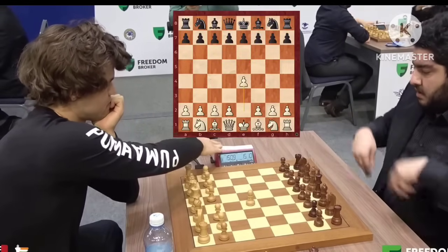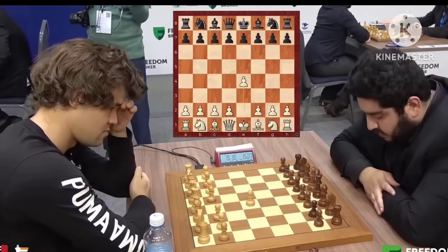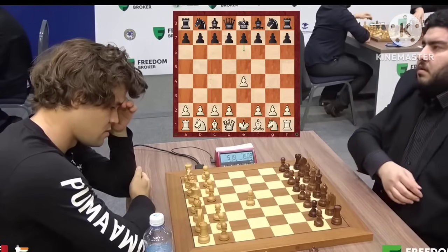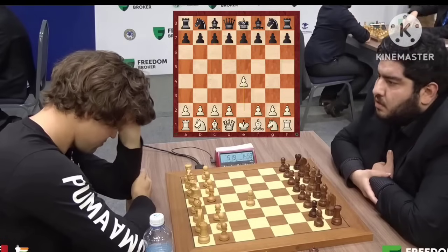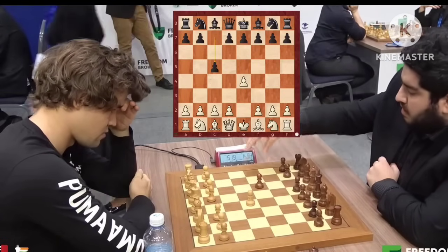The game begins with Magnus opening with 1.e4 and Maksud Lut takes a bit of his time. He can play French, he can play e5, he can also go for the Sicilian. What will he do? He thinks and goes for the Sicilian.